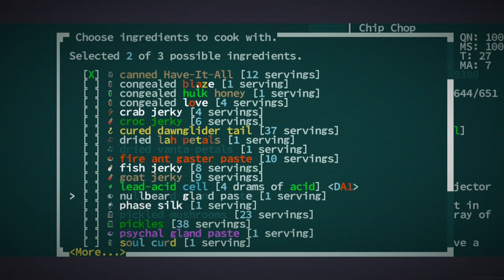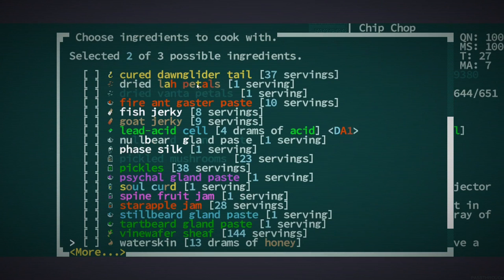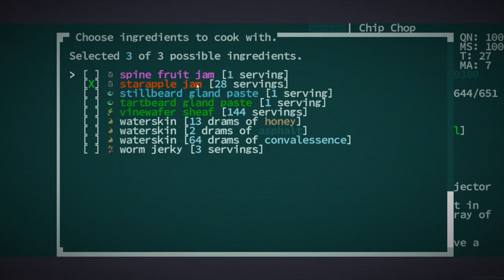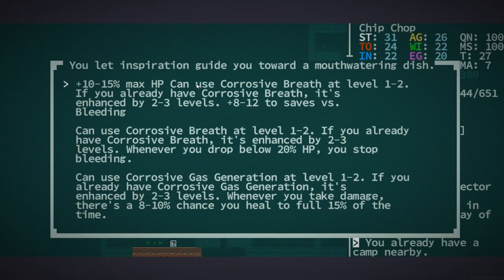I'm a little bit nervous to mess with the beguiling, honestly. Let's try and go with something that's going to be kind of different. This could really boost my health up really high as well. Corrosive breath — all right, that's kind of interesting.